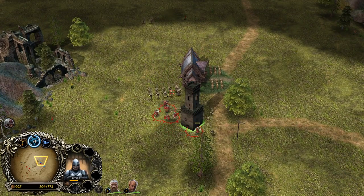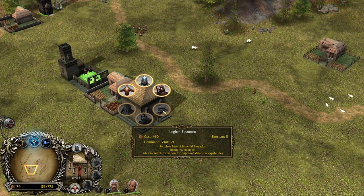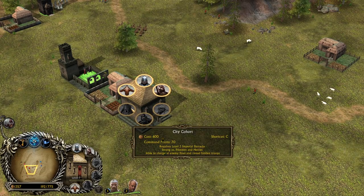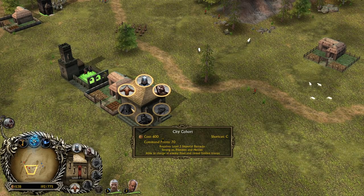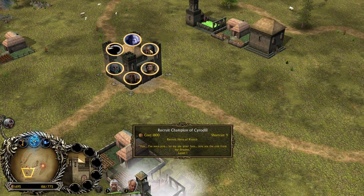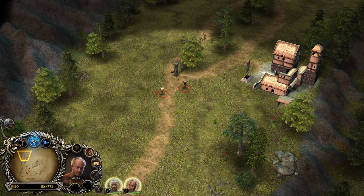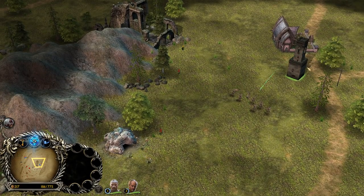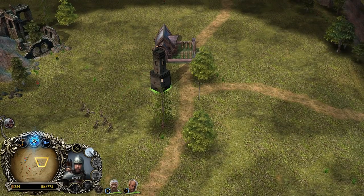I believe we can save this for now. Once the Barracks is level 2, we'll be able to recruit the footmen and the spearmen, and once it's level 3, the city cohort — able to charge at enemy lines and reveal hidden troops. I would rather get the heroes on the field first. This guy is a troll now — let's take him down. Our towers are doing a fantastic job.